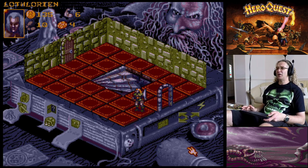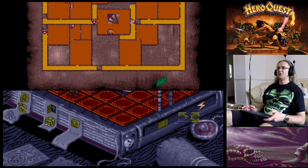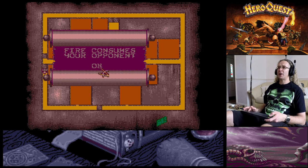Moving the Elf up. I'm going to use the Fire of Wrath spell - this is the only spell the Elf can cast without line of sight, but it only hits with one attack dice. Let's see who we can help - the Barbarian is fine, so let's take out that other orc. Fire consumes the opponent - he's dead!